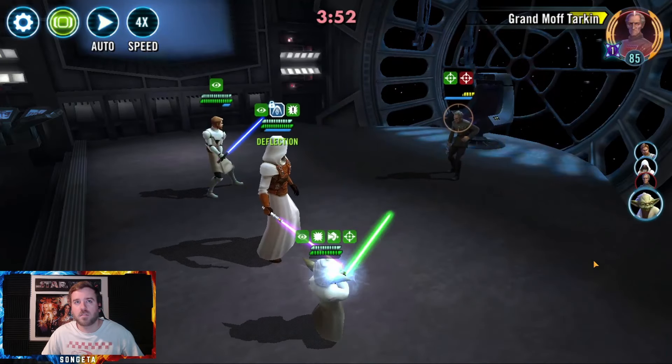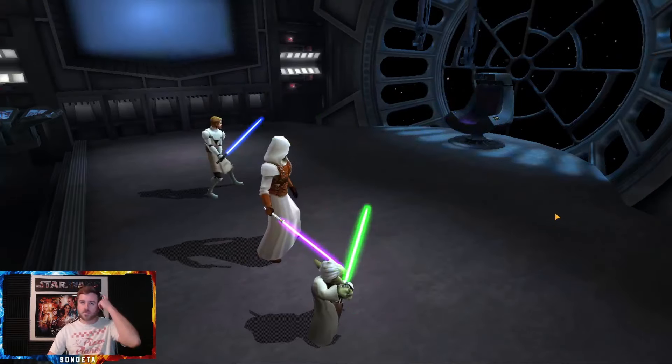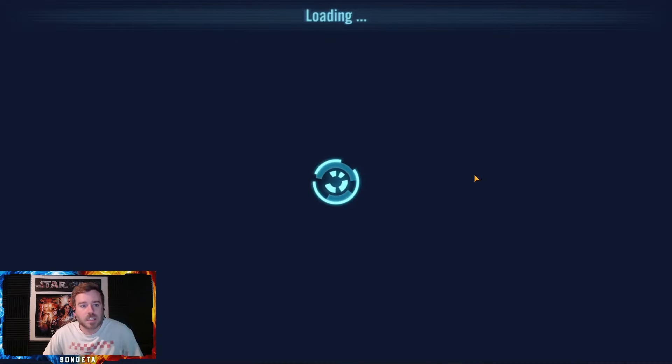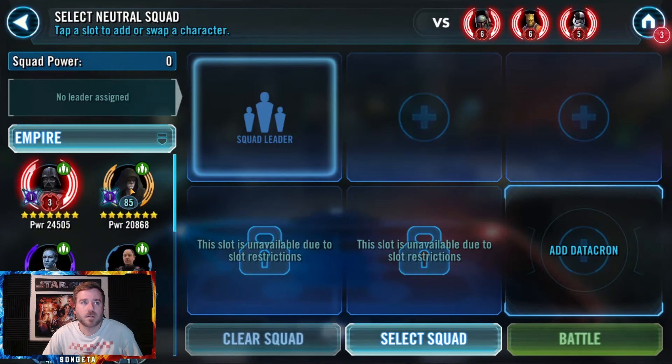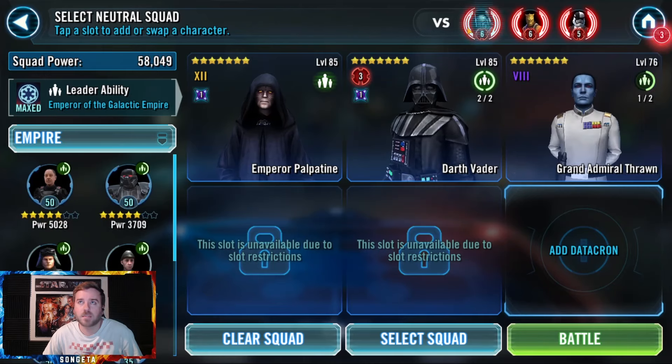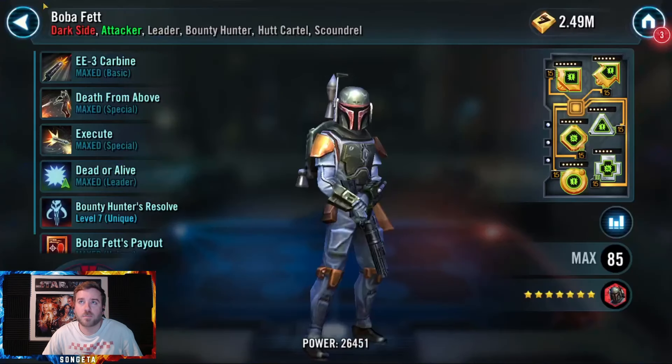I do like that Revan and Yoda interplay — they are just designed for each other. 67 banners. For the Boba fight, I was going to do Empire just because I can't really underestimate the team, and they are going to take some time to kill. They've got a lot of extra speed as well.